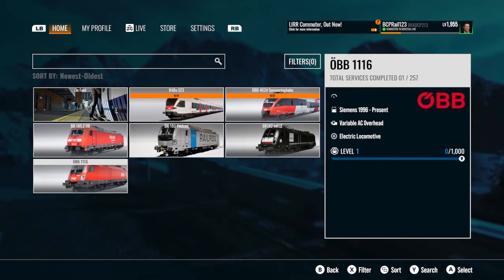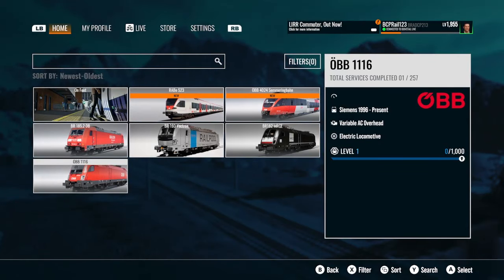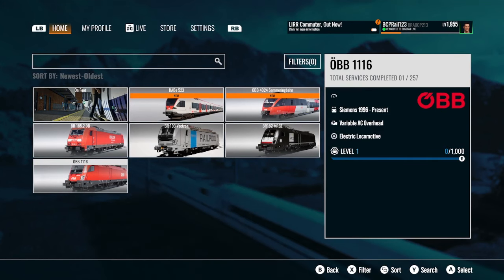Now for Vorarlberg: OBB 116 substitution — excellent. Level crossings at Dornbirn will now remain closed after the train passes. Corrected scoring adjustments when using safety systems, and various adjustments to scoring thresholds to enable all medals to be achieved as expected during scenarios.